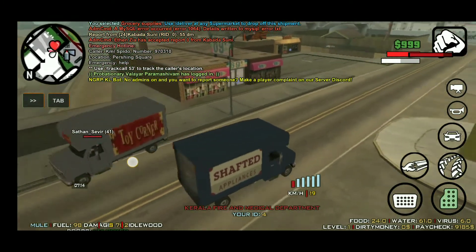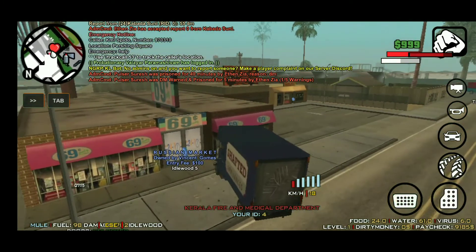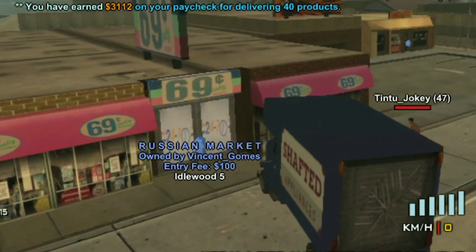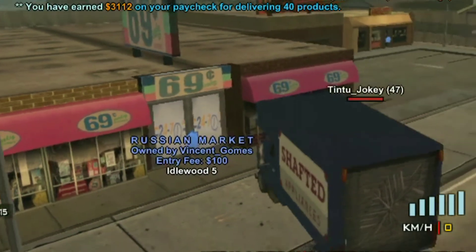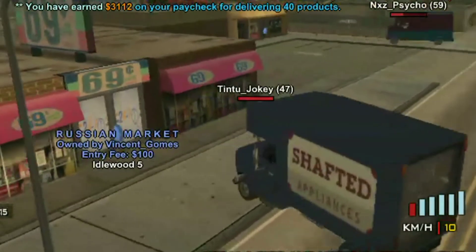Alright, we're here already. Just go near to the store and type slash deliver. And there — it says you have earned $3,112 on your paycheck for delivering 40 products.